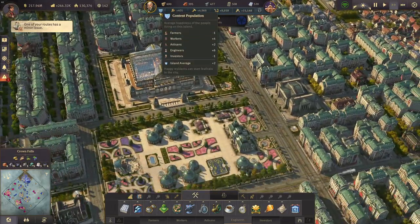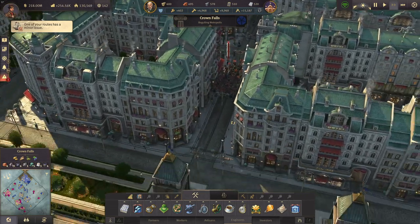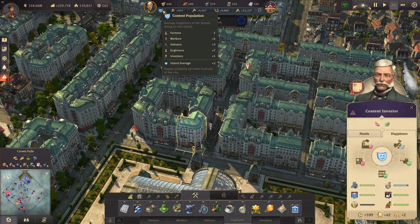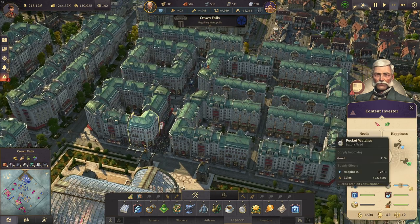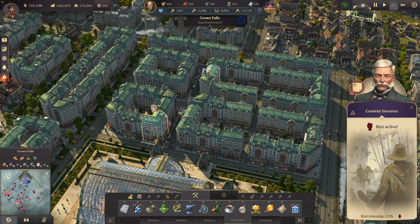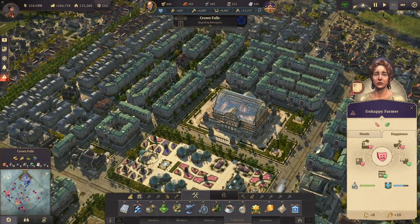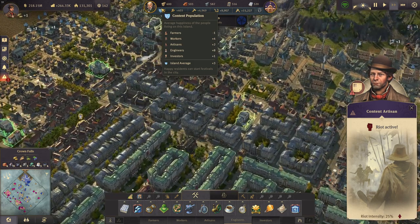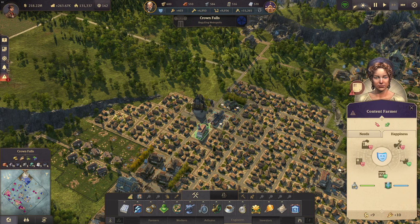The pocket watches should hopefully solve some of the unhappiness with the investors - we still have some riots with unhappy investors on the streets. Investors are now at plus one, it was at minus six before. Because we now have pocket watches for them we were able to raise the happiness, and the riots are going away. There are some other ones for the artisans, but the farmers are unhappy wanting schnapps and a pub - nothing too dangerous.